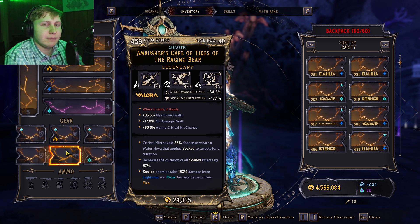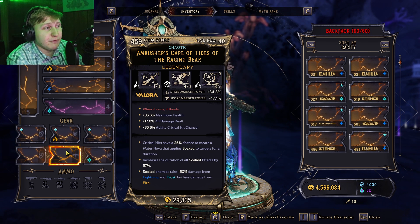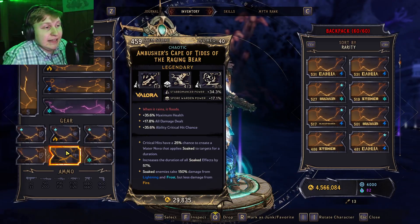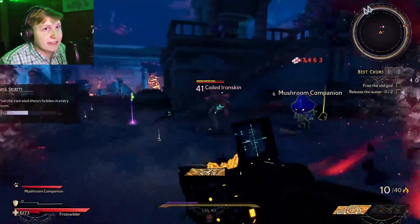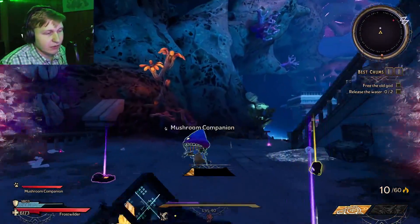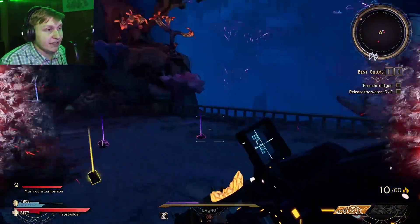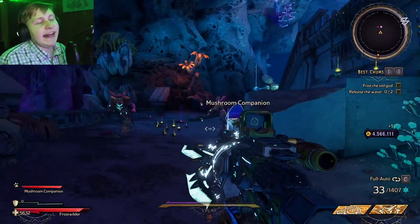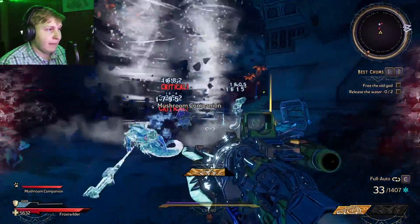I'd say it's probably competitive with the smart armor — I would have to do some DPS testing to confirm. But it's definitely going to be an upgrade for most of the builds I've done. Like my most recent shock build, I probably want to use the Cape of Tides. My Blizzard build right now — when they have the Soaked on them, they take a ton more damage. Normally a Blizzard isn't able to kill targets really quickly, but with this upgrade it does allow them to kill a little bit quicker, which is a nice tool, as well as making any cryo item deal a little more damage — always nice for min-maxing.